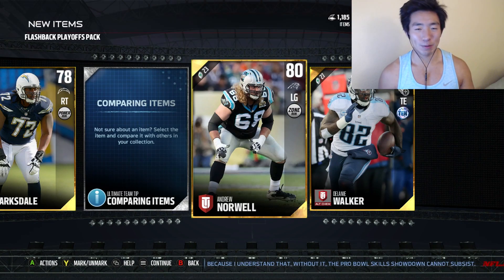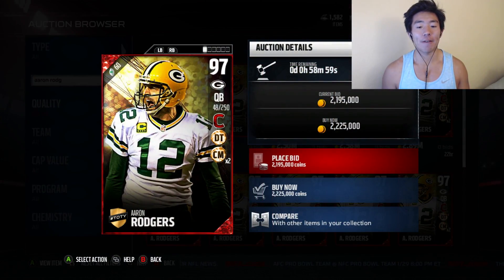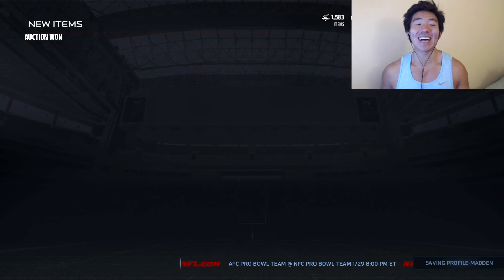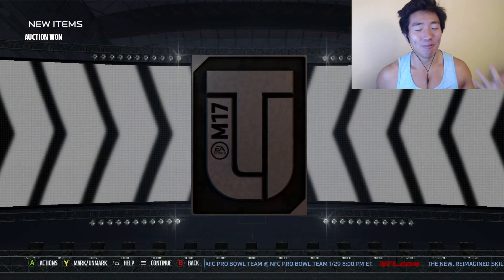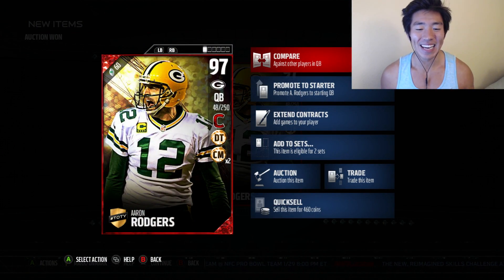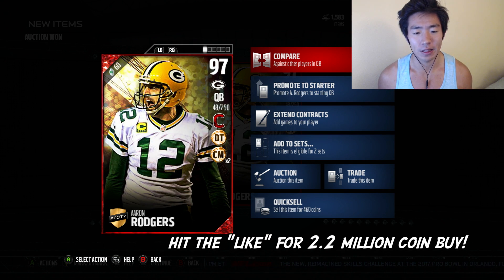Looks like we're about to drop 2.5 mil. Oh my gosh — 2.2 mil. That is by far the cheapest, I'll take that. We saved 280,000 coins. But still, my wallet hurts. But we get the 97 overall, so I'm happy guys. Double chain movers, deep threat, and it has Conductors — so it has 3 chems, but 4 if you count the double chain movers.